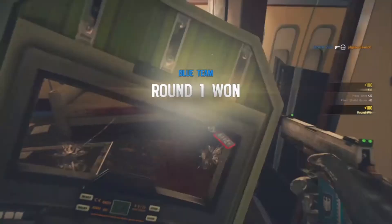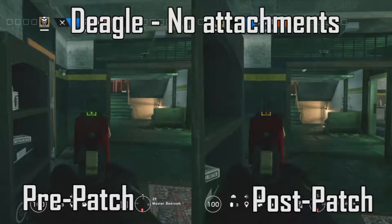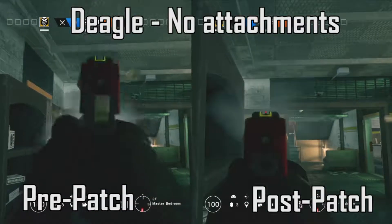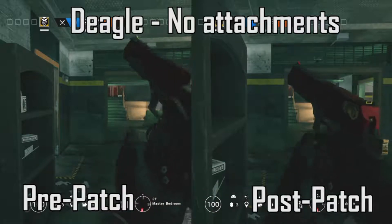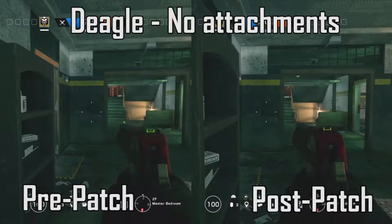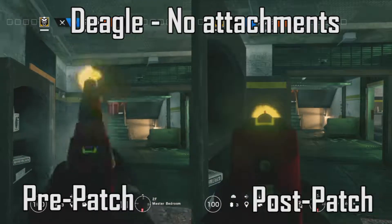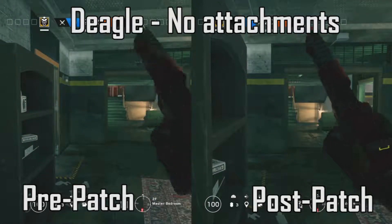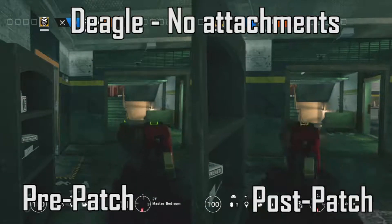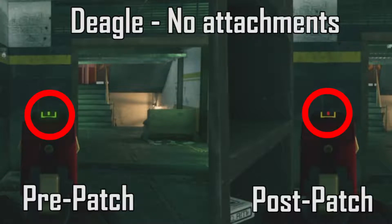The first pistol we'll cover is Blackbeard's Desert Eagle. On the left side is before the patch, on the right side is after. The rate of fire has been increased and the recoil has been adjusted. On the left side it's terrible — you can't even see who you're shooting at because his hand covers the entire screen. On the right side it's a lot better; the gun still has a lot of recoil but you can at least see where you're shooting. They also changed the iron sight, replacing the green dots with a single red line in the center.